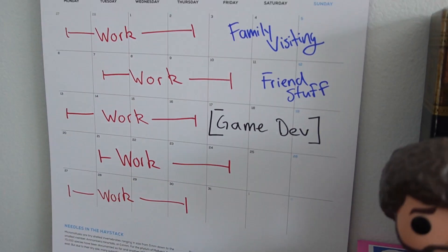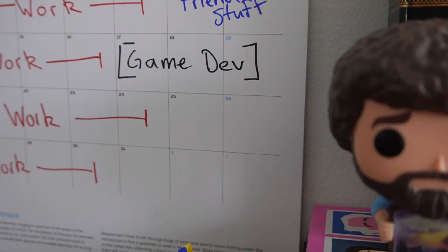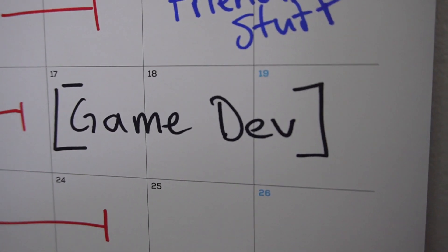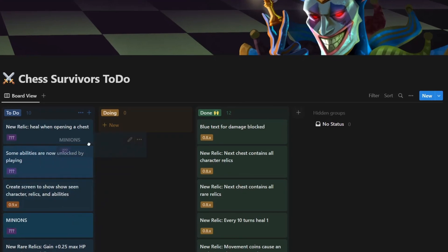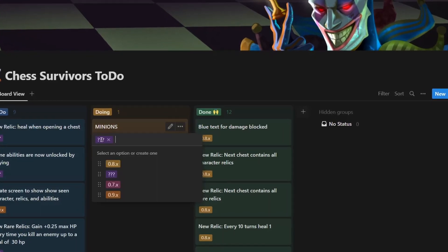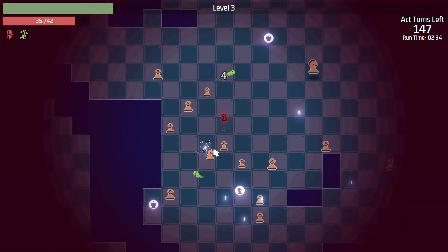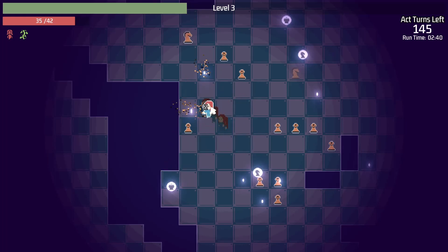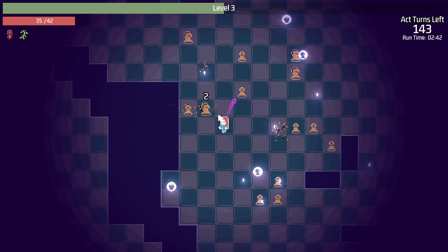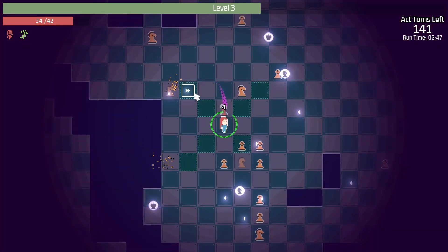Life has seemed extra busy recently, so I blocked this weekend off as a game dev weekend. My plan is to start working on my next major feature: minions. I've wanted to add minions to my game for quite a while, but the timing just hasn't felt right — my current ability system is focused around throwing out projectiles and I haven't had to touch that code since I made it during the demo phase. So the first step is to reverse engineer what past Aramis did and come up with a plan for what current Aramis is going to do to implement this.